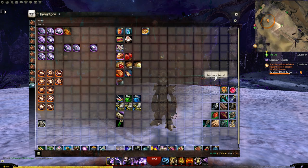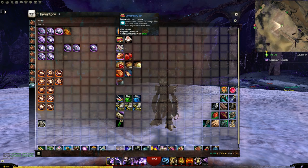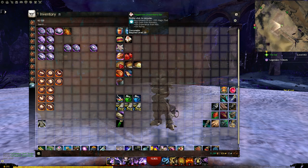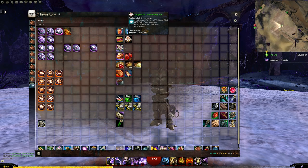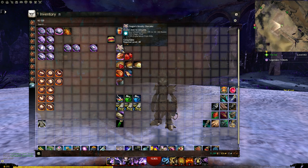Top-tier raiding and fractal meta foods also work here as long as your precision is correct. For budget options when you can't find ascended food, first there's the Omnomberry Bar and Peppermint Omnomberry Bar — these give magic find, gold find from monsters, and experience from kills but no combat stats. The peppermint version also gives karma and is cheaper on the trading post, so prefer that if you want the utility. Then there's the Dragon's Revelry Starcake: 45 to all attributes plus magic find — a decent, cheap open world food.